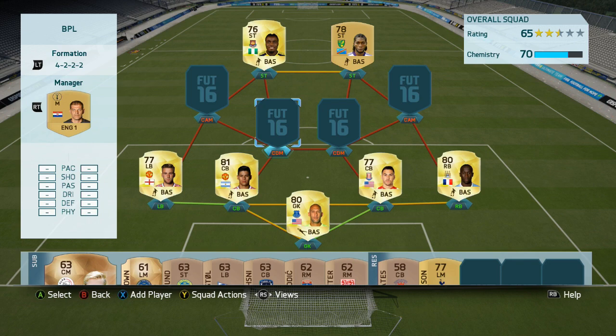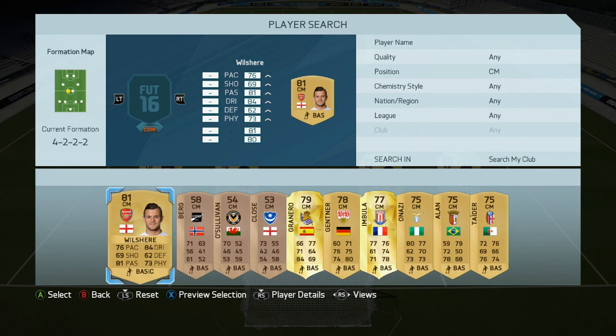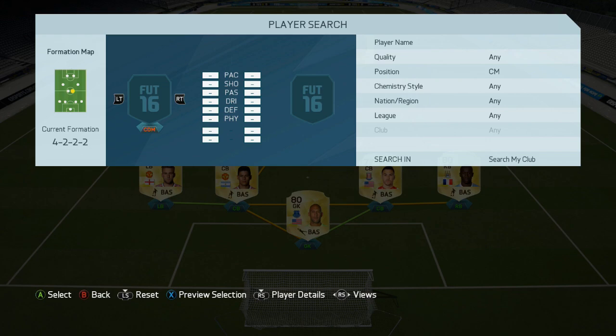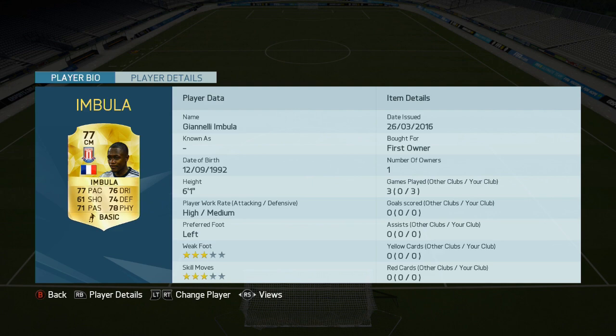In the CDM spots we've got two center midfielders. On the left we have got Jack Wilshere — five foot nine unfortunately, but he's a really really solid card and he's actually got a bullet of a shot on him as well. And the right CDM, a central midfielder, we have got the Stoke player Beulah. Pretty solid card indeed — another untradeable card here, but he's actually a really good card. High medium work rate, it's a little bit unfortunate, but for his CDM role he's actually really solid.